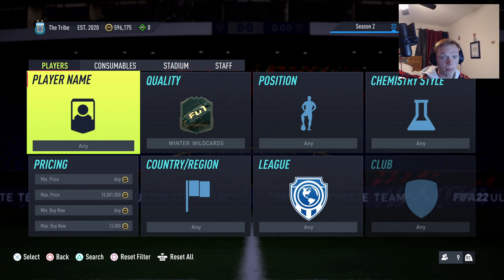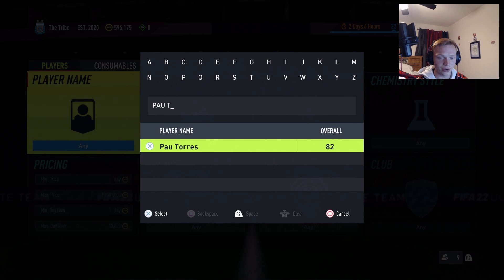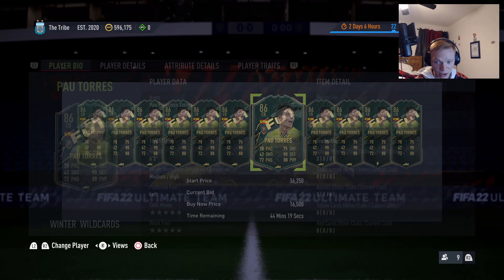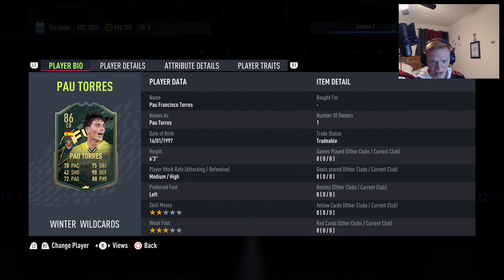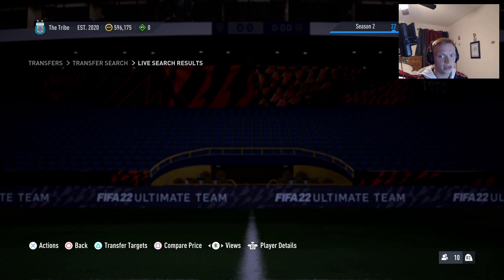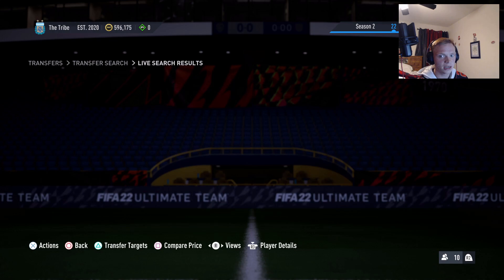My favorite card — one I think is an absolute steal as an investment — is the Winter Wildcards Pau Torres. We're talking about an 86-rated special Spanish center back who is very usable in game. He's got good pace, great defending, great physical, good height, perfect work rates, and he's left-footed. 86-rated with amazing links, you just can't go wrong with this card and I think he is my favorite investment for this video.